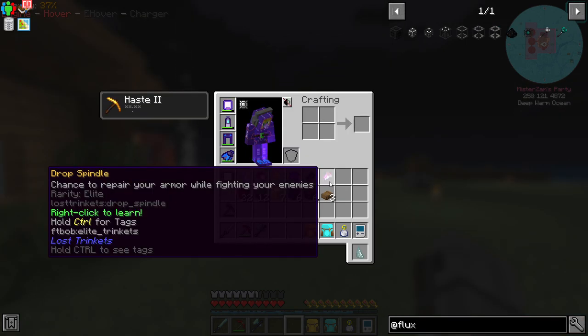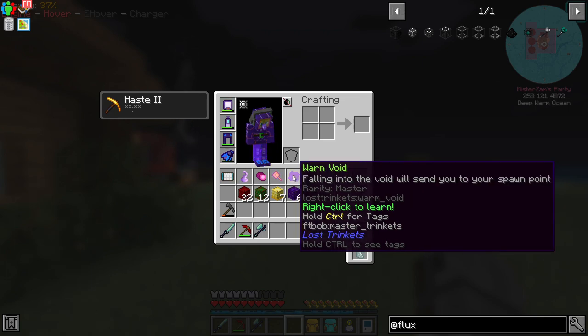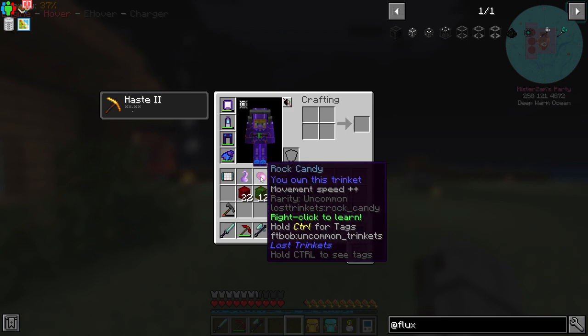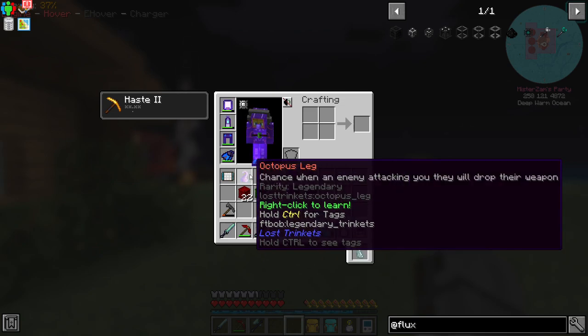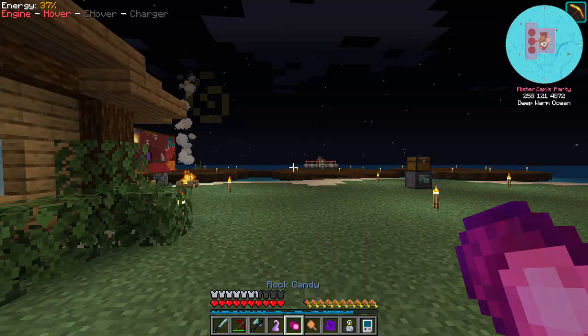We did get the nether star, which is a good thing. We also got a drop spindle — it says 'chance to repair your armor while fighting your enemies.' Then there's a wither nail that withers enemies, and warm void — falling into a void sends you to your spawn point, which is really good for the End. Also a golden swatter that one-hit kills silverfish and endermite, and another rock candy which I'll just recycle, plus an octopus-like item: chance for enemies attacking you to drop their weapons.